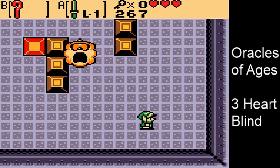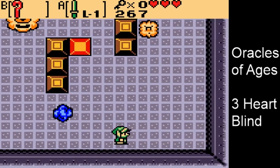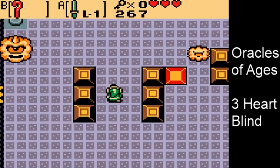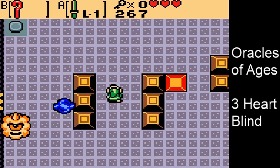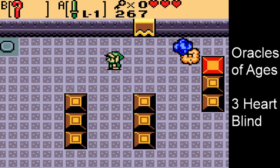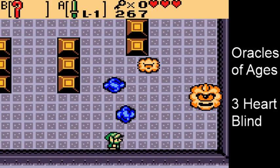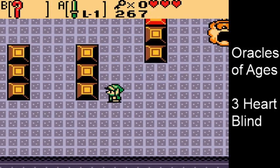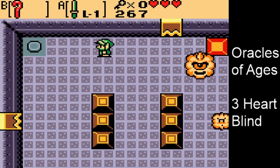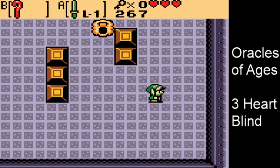This boss splits into parts and the basic idea is you use the cane you've obtained, which allows you to place blocks to get them to collide together, all while dodging projectiles they're throwing at you. Took a couple of attempts, but not really a difficult boss — pretty easy to finish this one off.